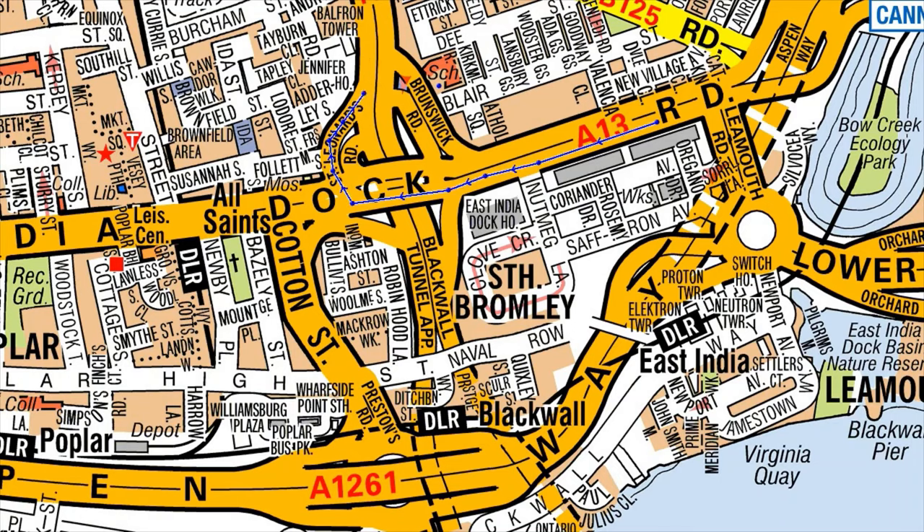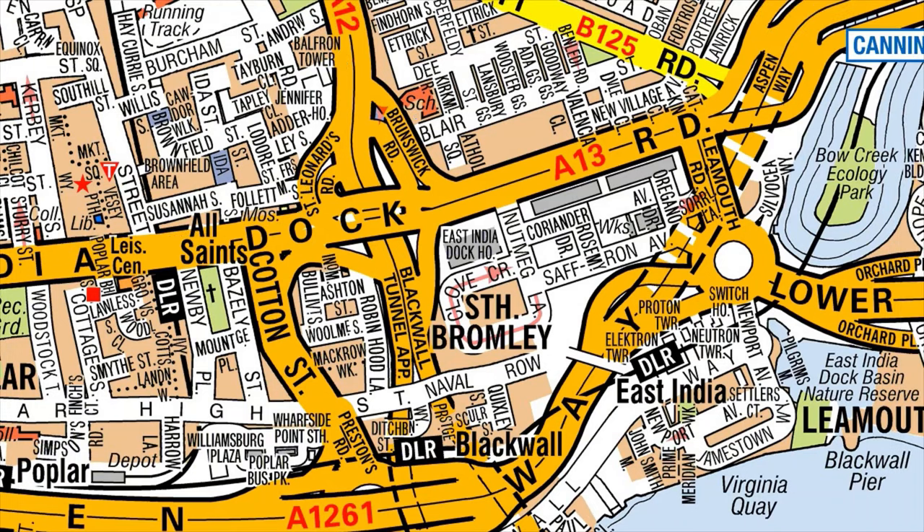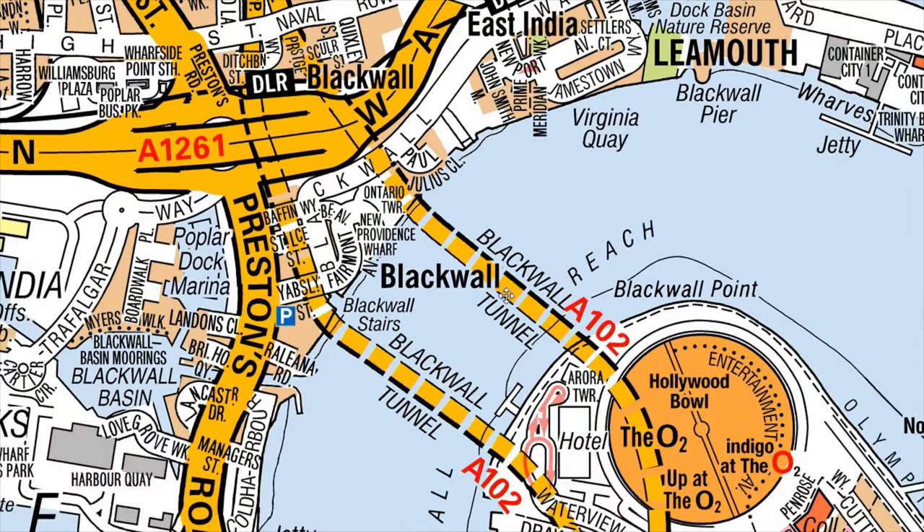If you're coming from west and want to go north, it's straightforward — you just use the slip road here and then you can go up north.